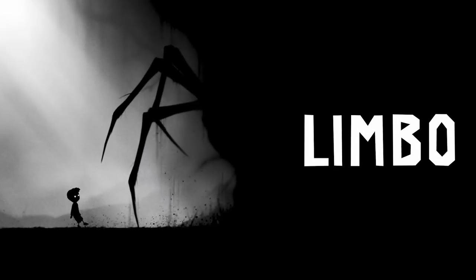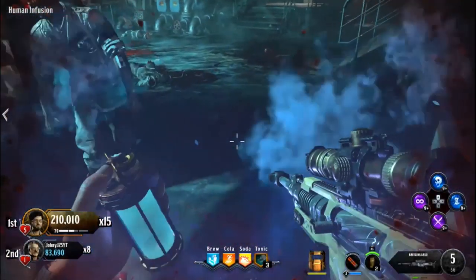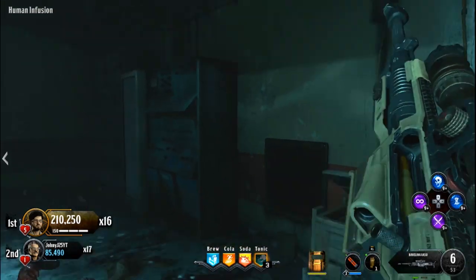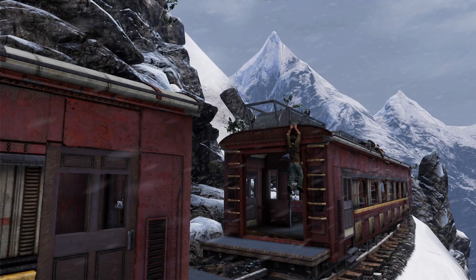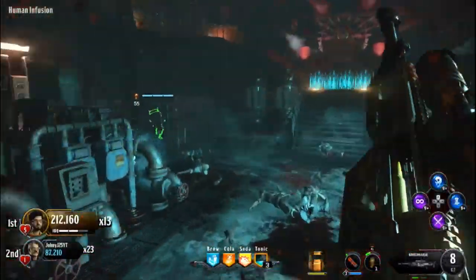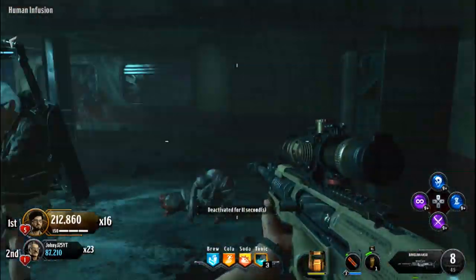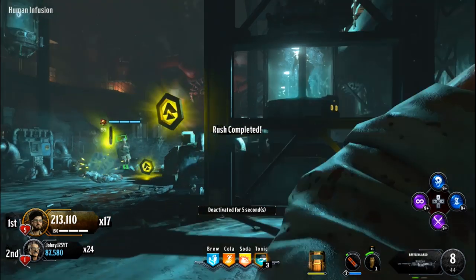Each game tells players something about it before they even pick up a controller. Developers love to use color, or the lack of it, along with lighting to aid players along their journey. An overt example is how Uncharted uses bright yellows to indicate climbable structures. Yellows stick out in the Uncharted franchise because they are in stark contrast to the jungles and temples Nathan Drake explores, helping players know where they can climb without prompts on screen.